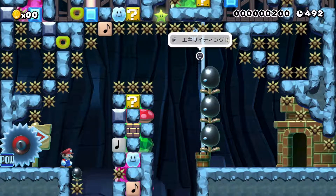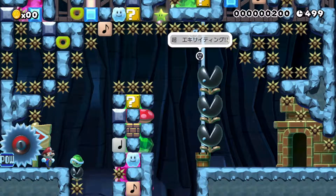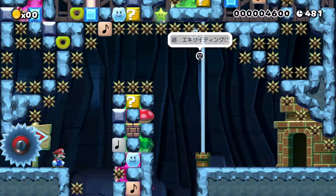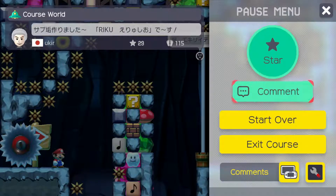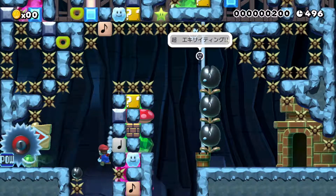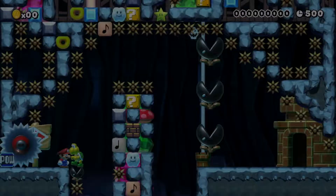I think it wants me to hit the PAL block but I'm not certain. Where is the PAL block? Right there - it's on the far left, you can't see it. But now you can't go anywhere. It wants me to do some intricate shit - it wants me to shell jump. Look at all the deaths, yep, just all the deaths.